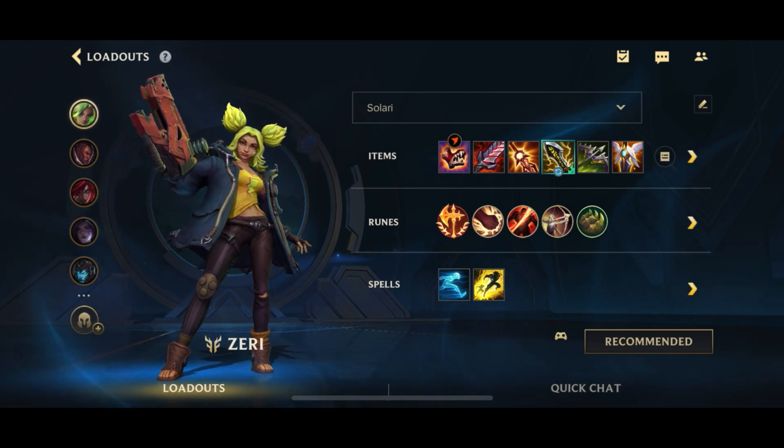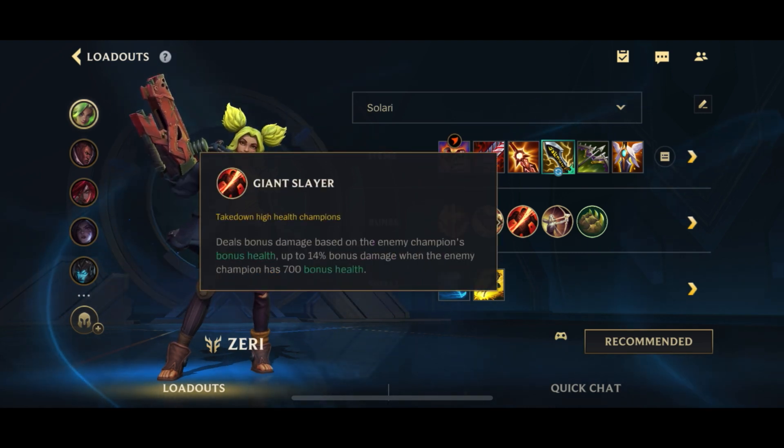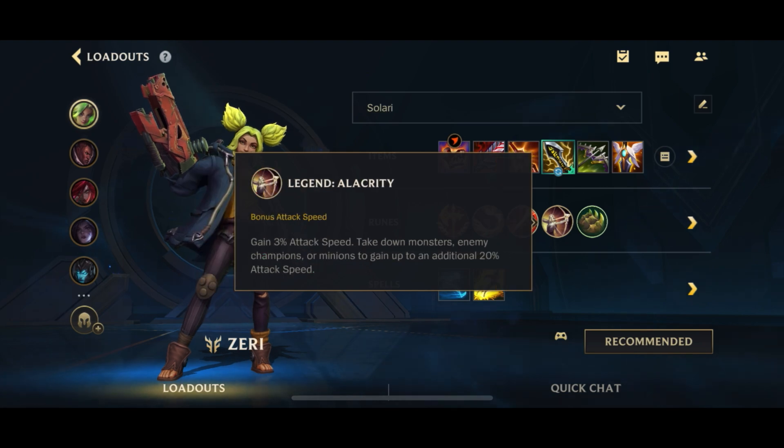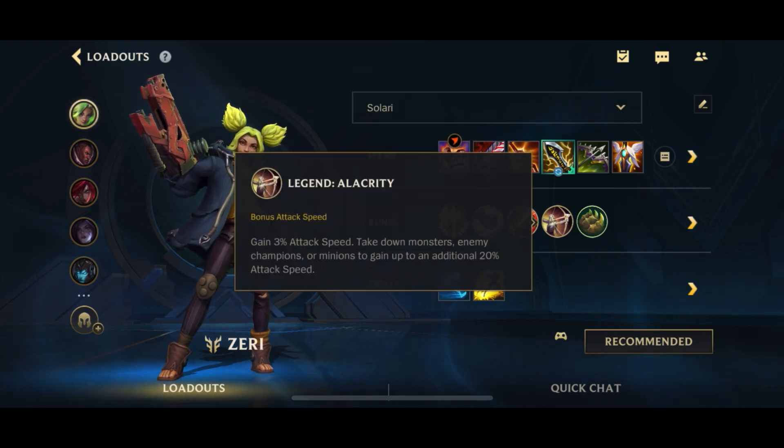For the runes we're going to be going for Conqueror, because Conqueror is a rune you can stack up really quickly. Unlike Lethal Tempo, where you have to attack six times, with Conqueror you are able to proc it really quickly with like an auto, Q, auto, E — things like that. You can stack it up really quickly. Of course Brutal because you auto attack very often, Giant Slayer because it has the most value here, and we have Allagian Alacrity here for the additional attack speed. Since we only have attack speed from Charge Blade, the extra attack speed is very helpful.